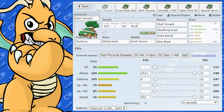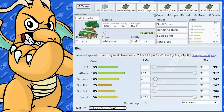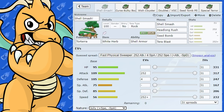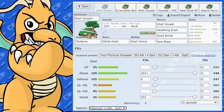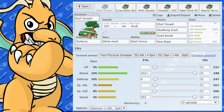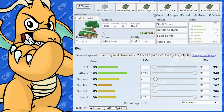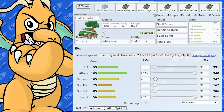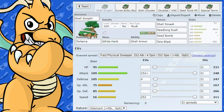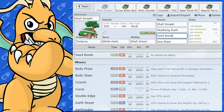I'd probably go Adamant instead of Jolly because it gives you more base power. With Jolly you're wasting EVs, since very few Pokemon are going to be outspeeding after a single Shell Smash — it'd have to be something like a Choice Scarf Dragapult. Speaking of Dragapult, with Adamant Nature I believe Torterra outspeeds a Timid or Jolly Dragapult by one point, which is a cool stat. So going Adamant gives you a lot of attack power and great coverage with a scary Pokemon overall.